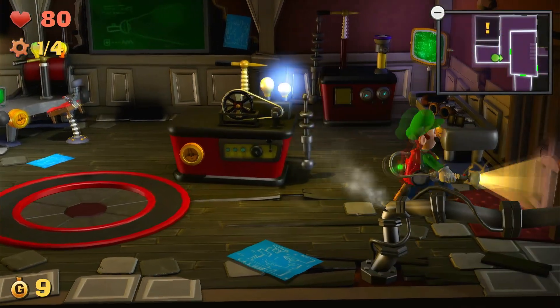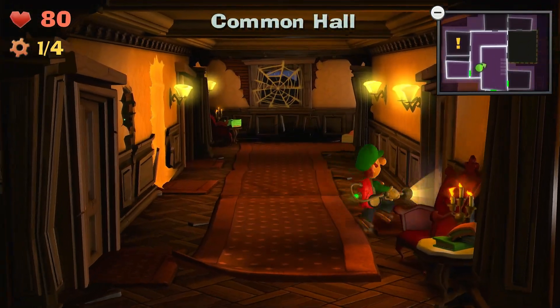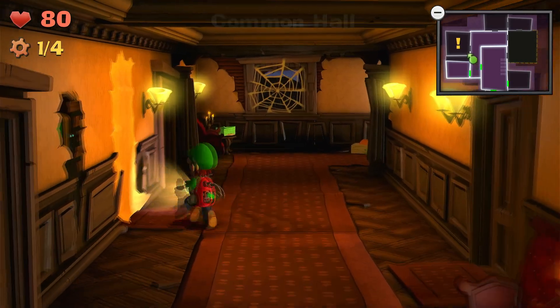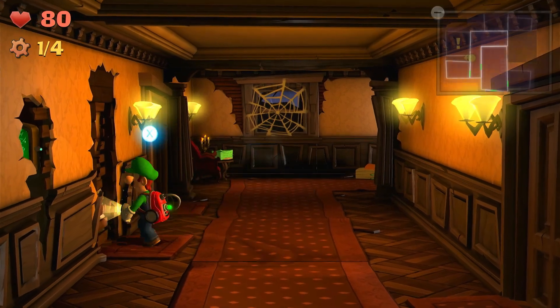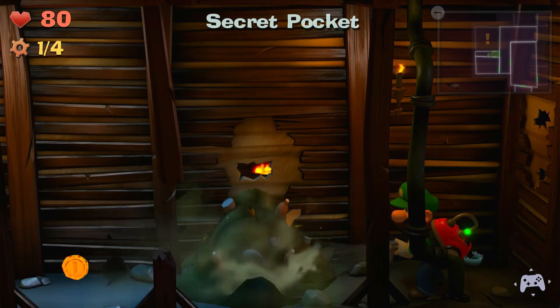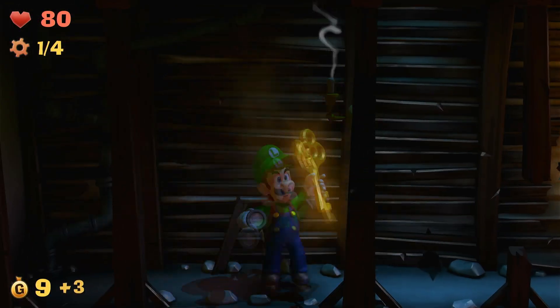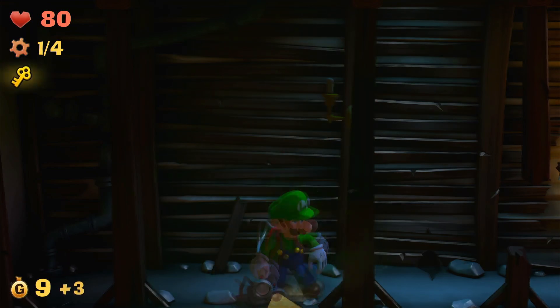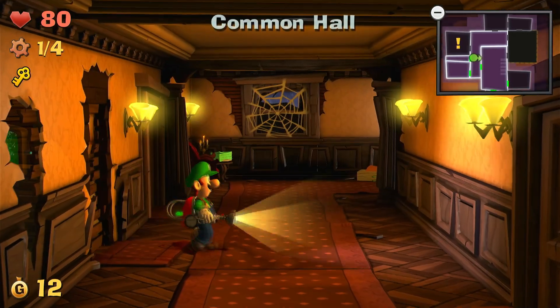So let's go ahead and get out of here. Now we actually have to go here first. Pull that away and go inside. And the key should be here. There it is. Head back to the door.